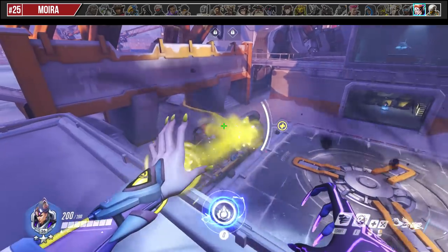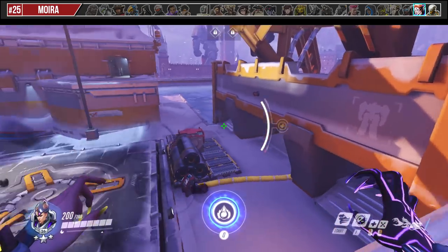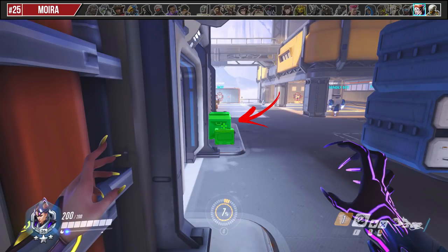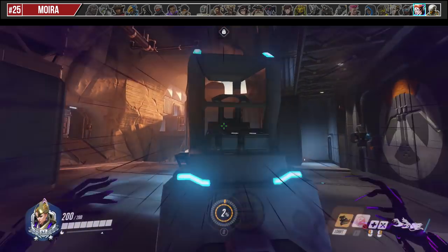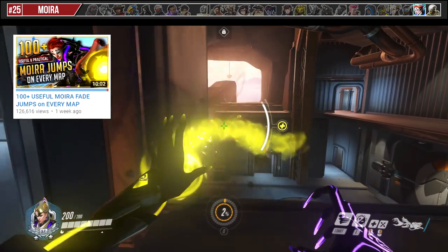Moira can also attain a lot of vertical height with her Fade by jumping as soon as she collides with an object at its knee to shoulder height. If it's a bit angled or slanted, it makes it even easier. I have a compilation of over a hundred of these jumps on all maps in another video.